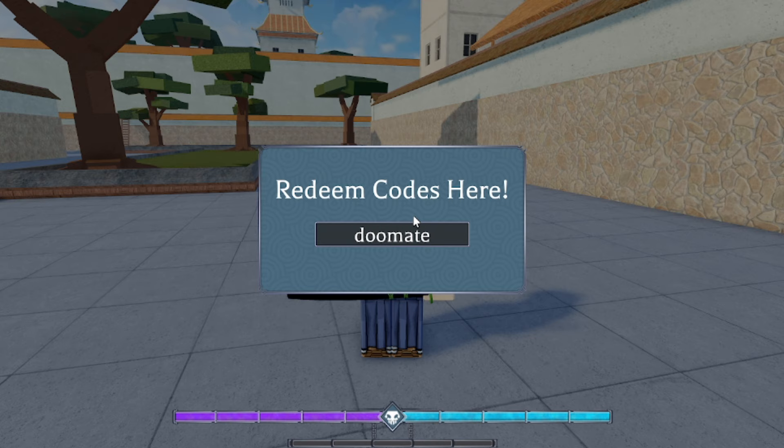Starting from the newest to oldest codes — the newest code that came out when they brought back the game is 'doomateroom': D-O-O-M-A-T-E-A-R-O-O-M. You do need to be ranked up to redeem it, so make sure you are. The next working code is 'weareback': W-E-A-R-E-B-A-C-K. It says too low rank for me but it does work, so make sure you get it.